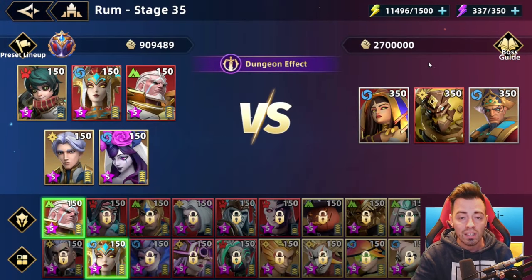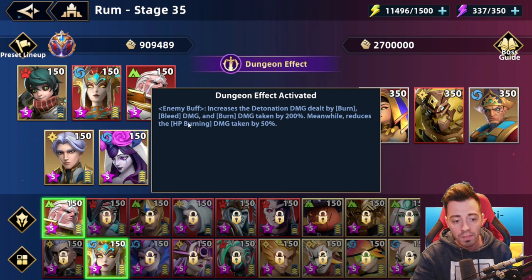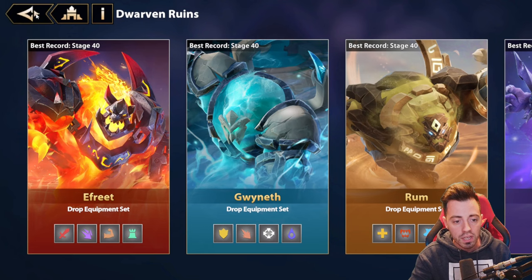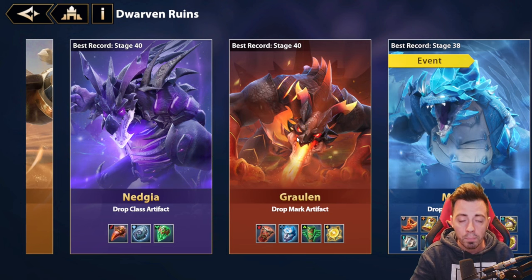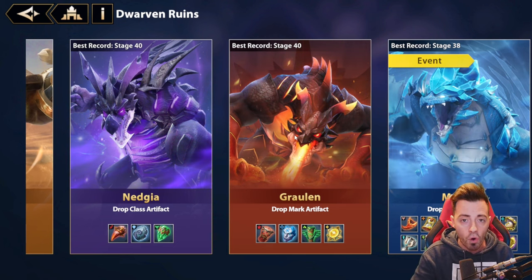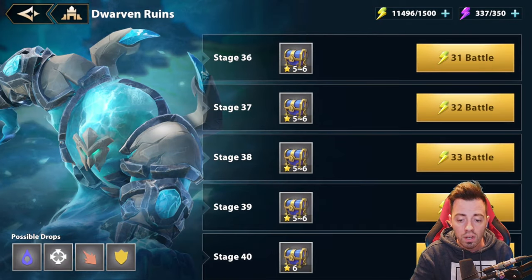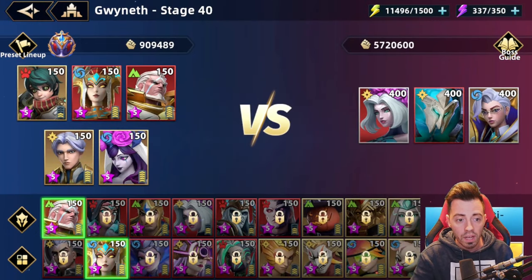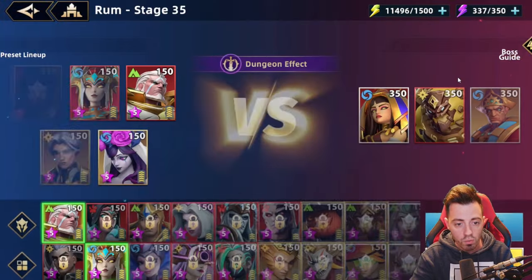Something really important to consider when battling bosses above stage 31 in Dwarven Ruins: they have a dungeon effect. If you click there, they're going to have 50% less HP burning damage, and this is the same for the majority of bosses in the content. Efrit, Rom, Nejia, and Grawlin are going to take 50% less HP burning damage, so forget about using Hezonja in this content. Morius and Gwyneth do not have any buff or debuff in the dungeon, so that's different — but today we're only talking about Rom 35.